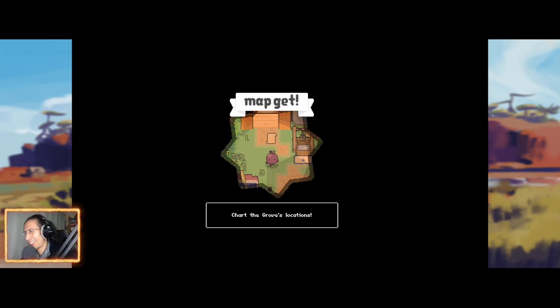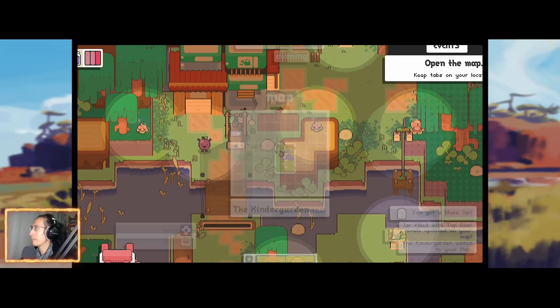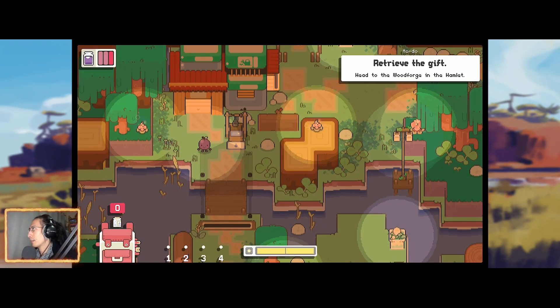Map get! Using the map, I'm going to press M. This is my beautiful map. This is an 8-bit game, so you're going to have some simplified version of a real map. This definitely reminds me of Zelda. Look at the top — we have this kind of time-based thing, which I didn't think was in the demo. Our goal is to head to the Wood Forge in the Hamlet.